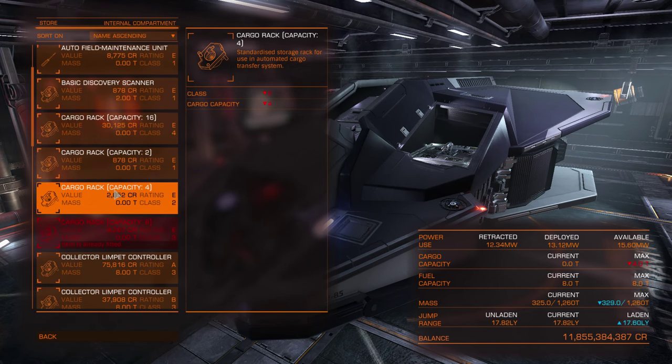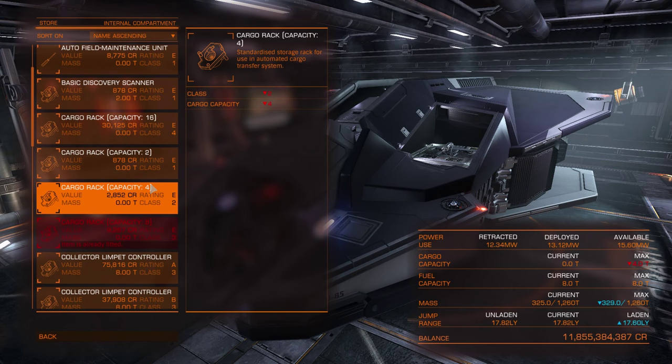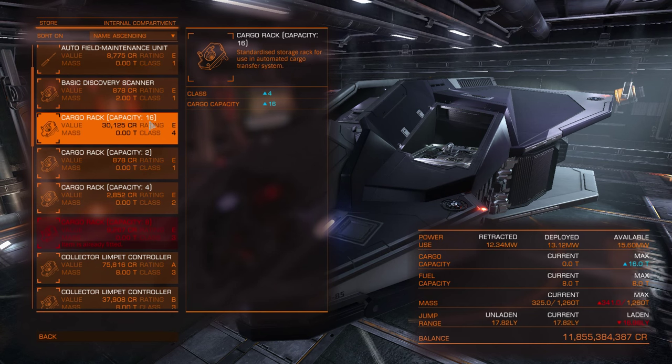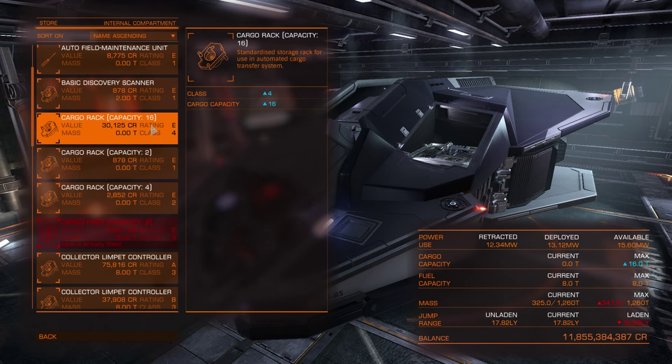Cargo racks are straightforward: class 1 holds 2 tons, class 2 holds 4 tons, class 3 holds 8 tons, class 4 holds 16 tons, class 5 holds 32 tons, class 6 holds 64 tons, and class 7 holds 128 tons. That way you can easily calculate the maximum cargo capacity of each ship if you know which class of internal compartments it has.